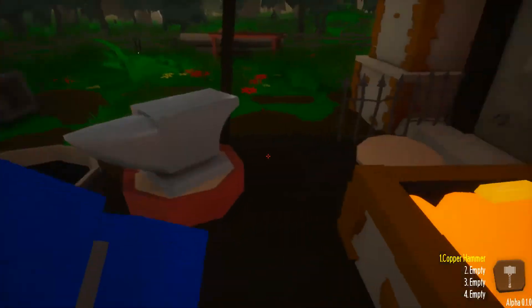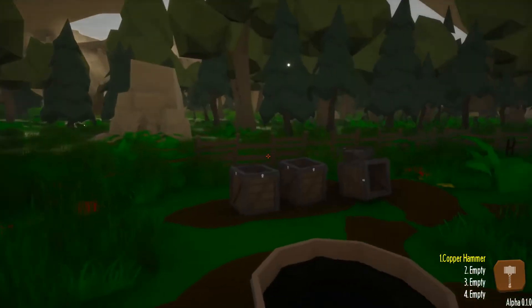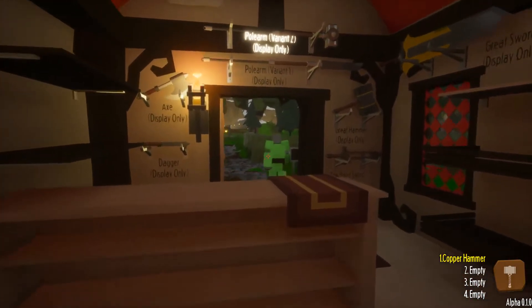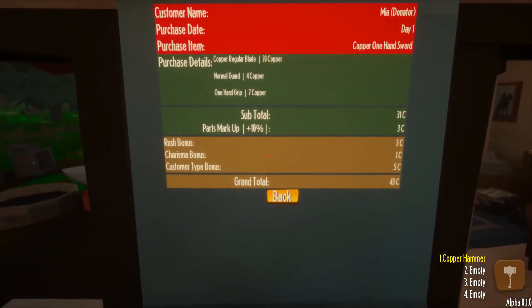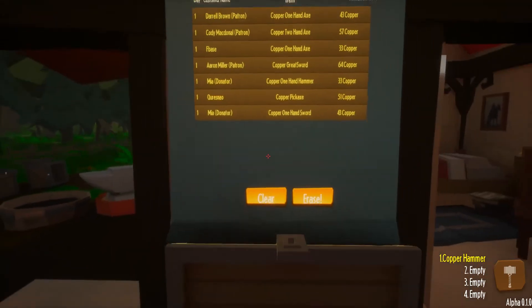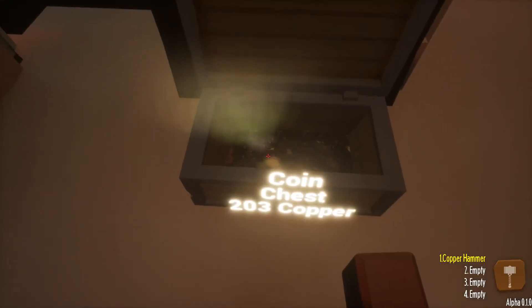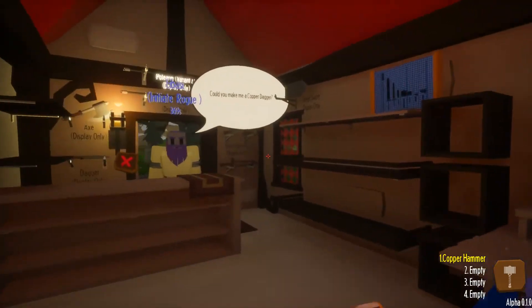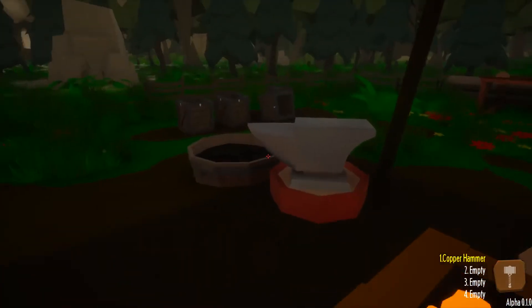Back to work. It's getting dark, let's turn on the torch out here. We can work pretty late. A customer just came in and bought that sword we had sitting on the counter - what kind of bonus did we get? Rush bonus three copper, and he was a donator who gave us five copper bonus. We made 43 off that sword without any real effort because we made it ahead of time. We've got 203 copper now. Next customer wants a copper dagger - we can make those. I happen to have just enough copper ingots right now.